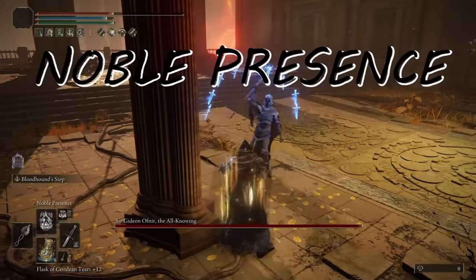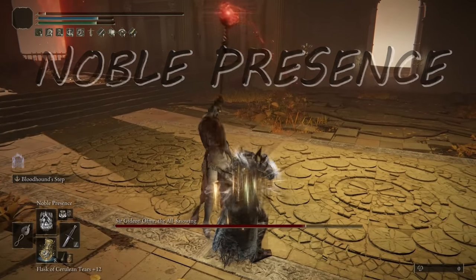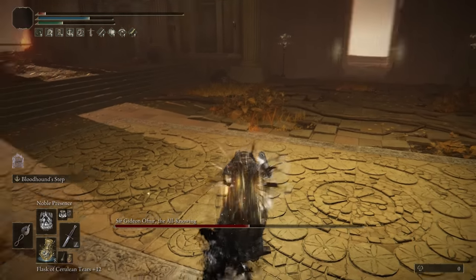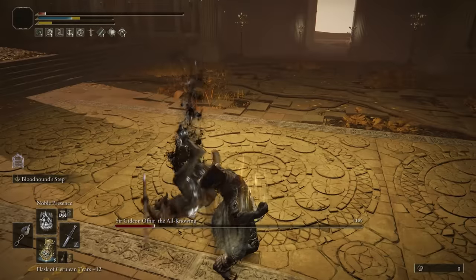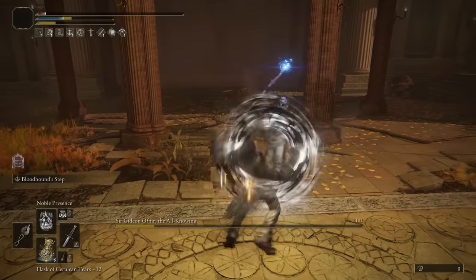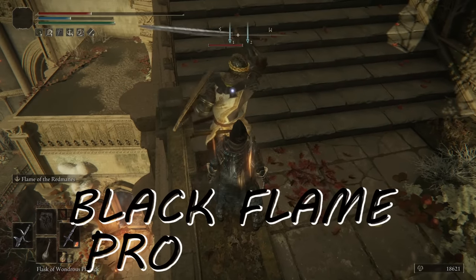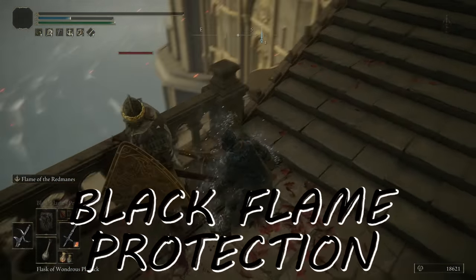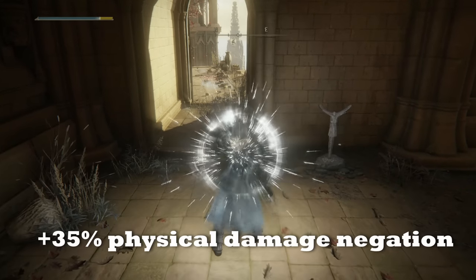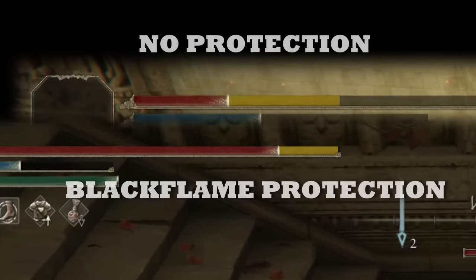Noble Presence is a very useful crowd control incantation. You can stun-lock many enemies and a good number of bosses with it — just keep casting the spell to kill them, or use it to set up combos while they're down on the ground. Finally, Black Flame's Protection is a very underrated PvE spell. It increases physical damage negation by a whopping 35%, making you quite tanky, especially with some Vigor. That's a very significant percentage, making it our defensive buff incantation in the roster.